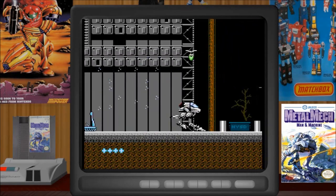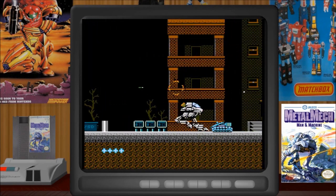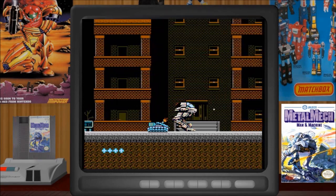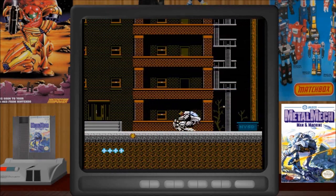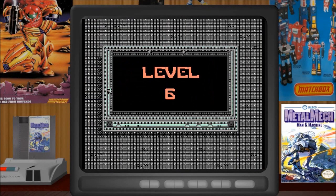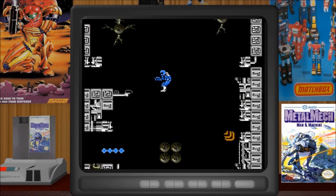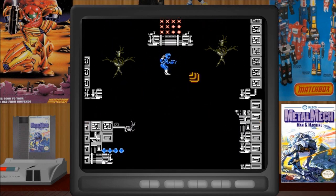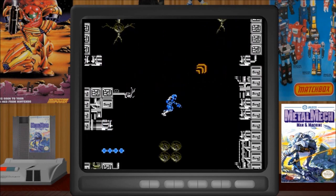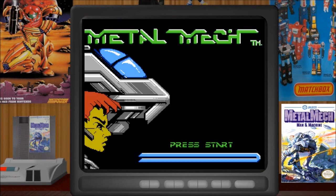Looking at the attract mode, we play as a pilot for this big armored ED-209 looking robot. I looked up the manual — the character's name is Tony Martin, and the big robot is Metal Mech. Look at this — this is stage six! I've never made it this far; I didn't even know this was part of the game, but it looks really cool. Hopefully when we play today, maybe we'll get that far and get an idea of what that part of the game is like.